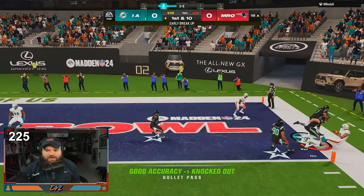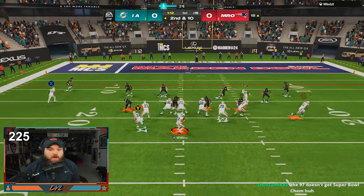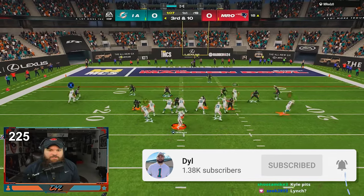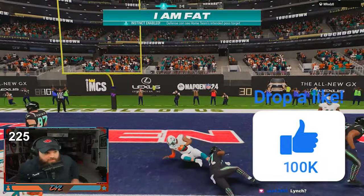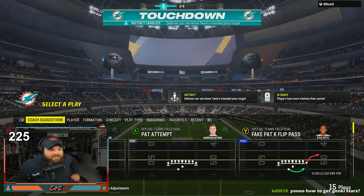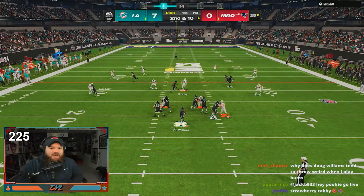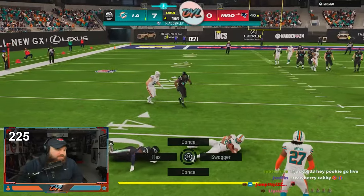I'm trying not to roll out because it kind of makes my offense worse, but if we get in trouble we'll roll out. Who's your RB1? Probably Derrick Henry or Payton Hill. Havenstein is winning right there — back to the ball, dot, touchdown for the good guys! I'm so used to rolling out that I actually can't pocket pass anymore — this is bad.